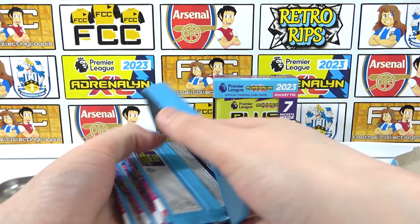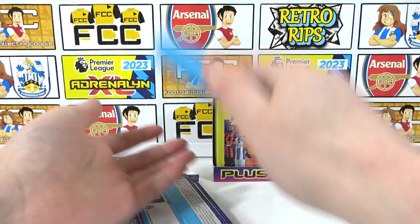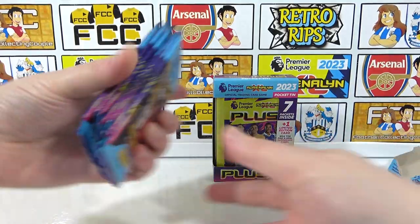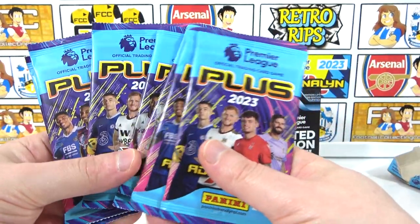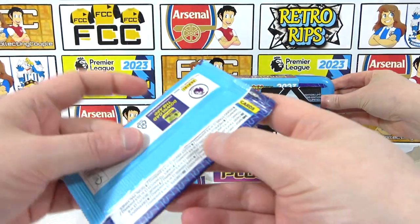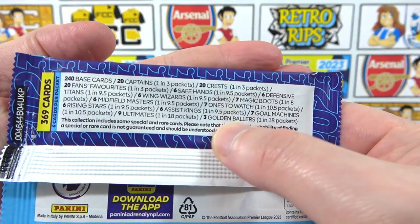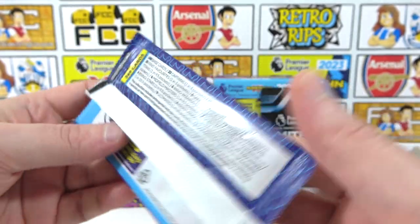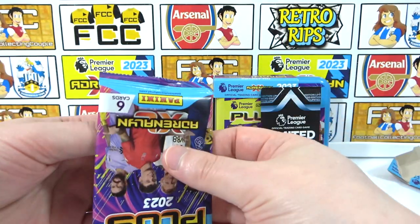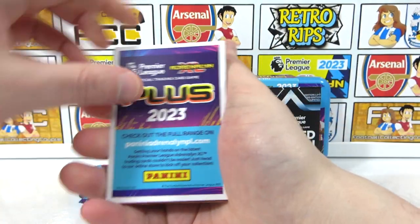The limited edition pack is in there — we'll save that to the end of the tin. Cracking into the first of these seven packs. It is a brand new collection, just released the other day. The odds for the packs: three Golden Ballers, one in 18 packs, as well as nine Ultimates — that's what we want to find. With 14 packs altogether, those are good odds.